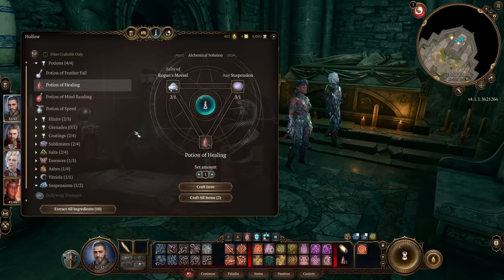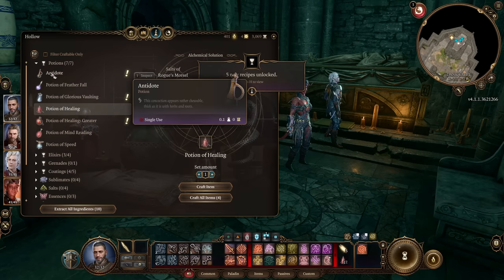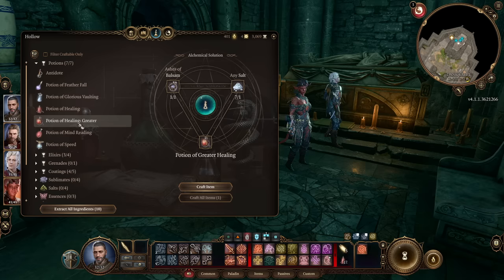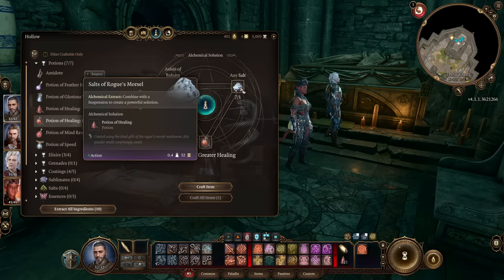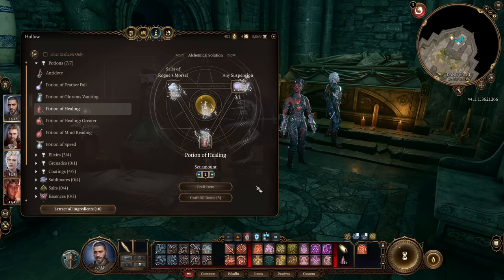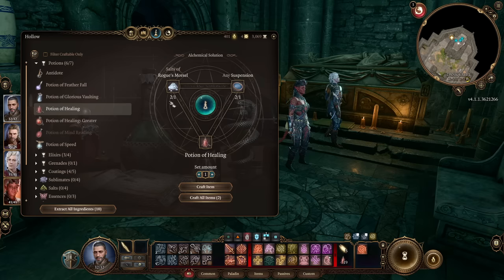Alternatively, you can hover over the thing you want to make and click extract all ingredients, so you'll turn what you need into the ingredient form. And because we're interacting with the system, we're unlocking more options — for example, now we've got potion of healing greater, which is much better, requiring some ashes and more salt to make. So now we can craft some potions, and this is so good because these from a vendor will cost say a hundred gold or more, whereas crafting them costs us nothing at all.